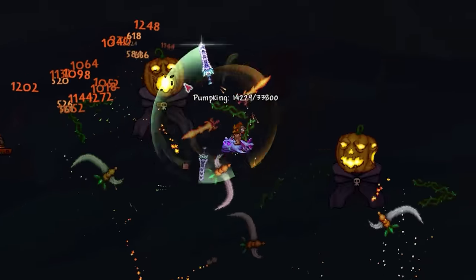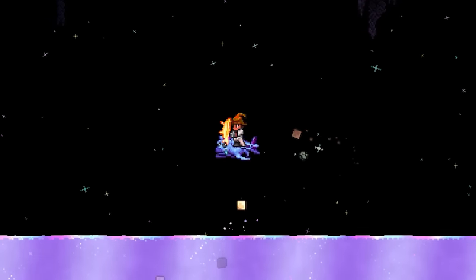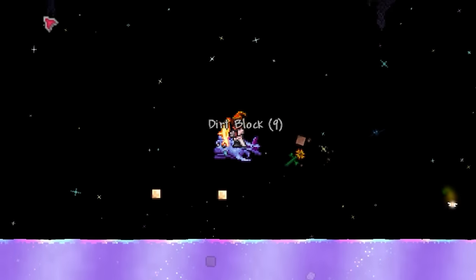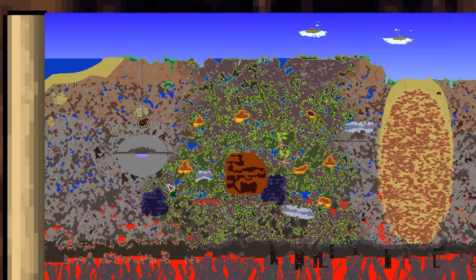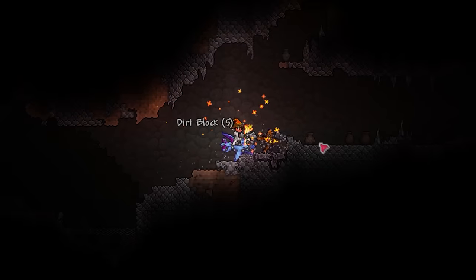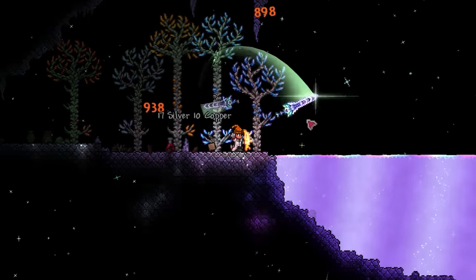Alrighty, let's kick things off. I think the main reason why so many of these permabuffs are missed is because most require the elusive shimmer liquid to obtain, which even now a year later, not many people have in their main world. If you are on a new world though, the easiest way to find your aether biome is by digging straight down just before your ocean, on the side of the world with your jungle biome. Early game this will take some time, but I guarantee it'll be well worth it in the end. With your shimmer pool found, let's jump into these buffs.